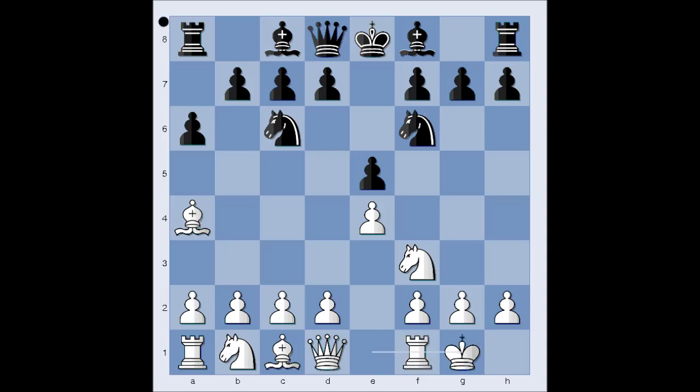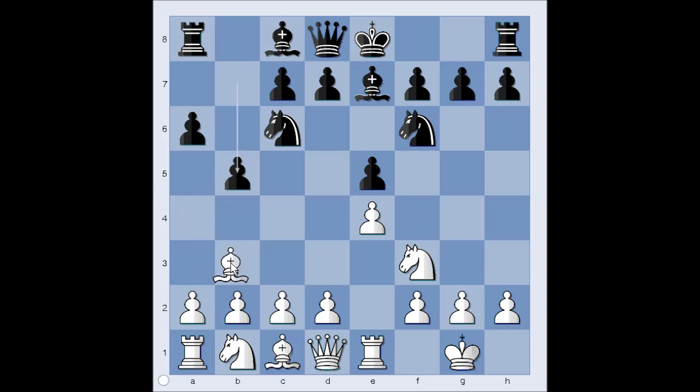Hydra castled kingside. Be7, Re1. The threat is now BxN and NxP on e5. b5, Bb3, d6, c3 preparing d4.